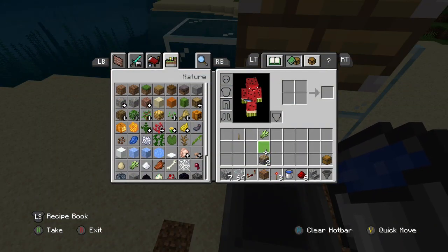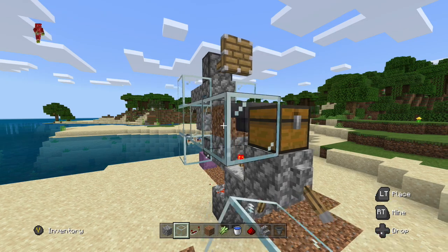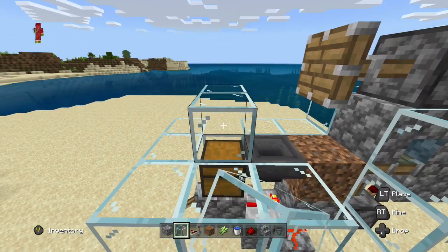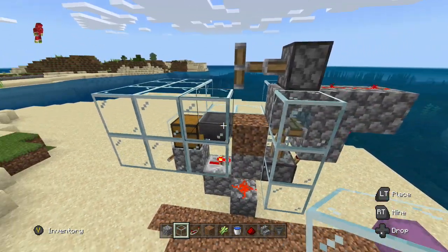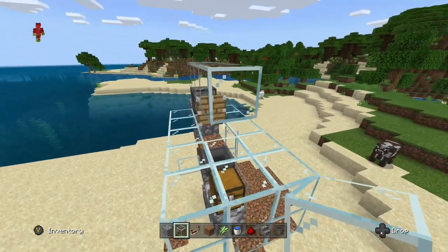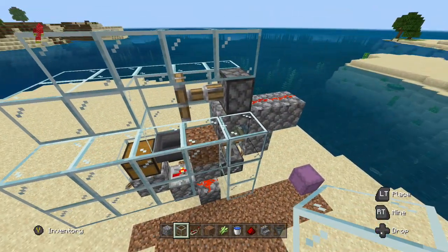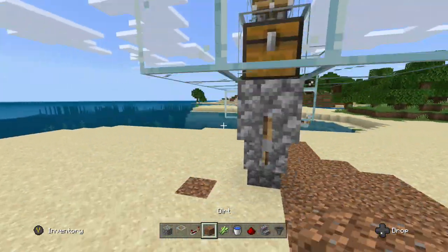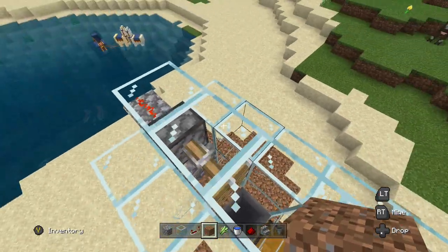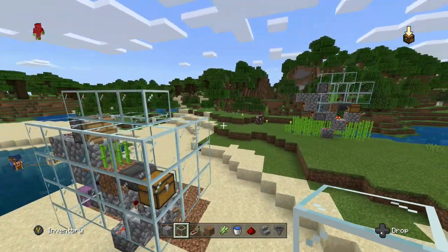Then you're going to take your sugar cane and your dirt, place your dirt right there, then you're going to build the glass all the way around. Because all you're wanting to do right now is make sure nothing falls out when the machine is activated — this does go extremely fast and you don't want to lose any sugar cane, you want to get as much sugar cane as possible. So now that that's all filled up, all you're going to want to do is turn on the machine, place your sugar cane — for some odd reason you can only place your sugar cane when the machine is on — place your sugar cane, and there you go! There is your sugar cane farm.